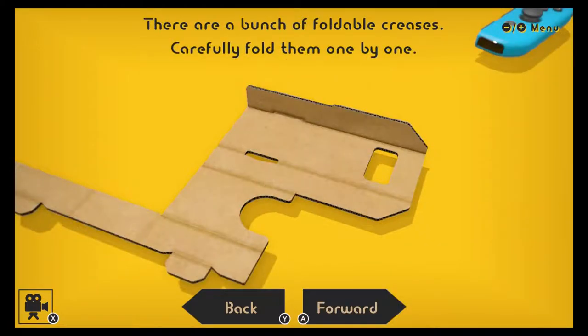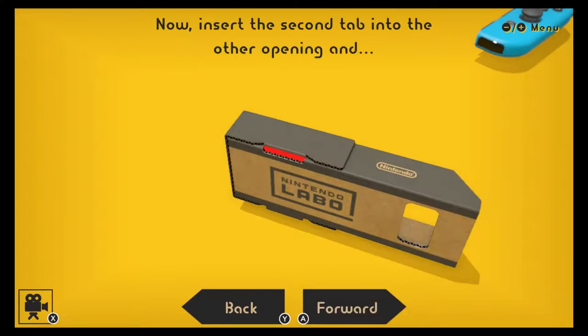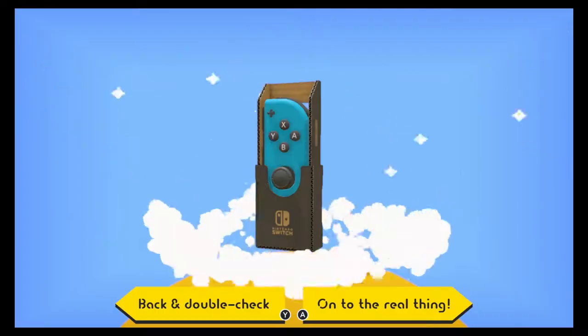The RC car is very simple, but the amount of customization that can be done in the car itself makes a lot of fun, even more so than a couple of the more advanced ones that we're going to look at. Also, the kit comes with just this Joy-Con holder that doesn't do anything — all it did was teach you how to fold things. Next up, we've got the fishing rod.